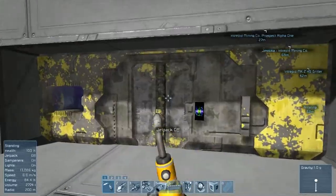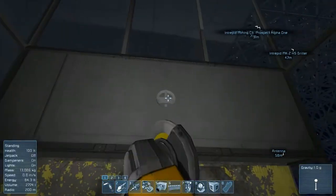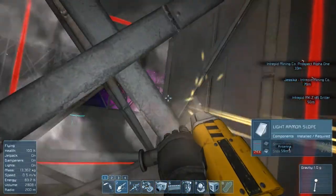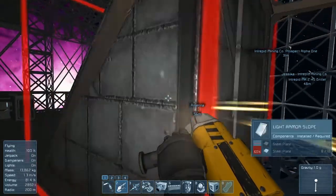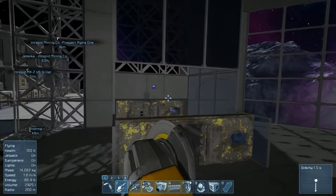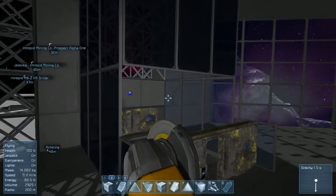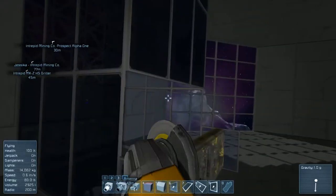I want to fix up this thing here since we're not using the automatic door — we were having issues with it — so I want to take this out and replace it with windows. Let's go ahead and grind this out of the way. I need to adjust my headset, it's like falling off my head. Okay, there we go. Now let's figure out what pieces we need for this.